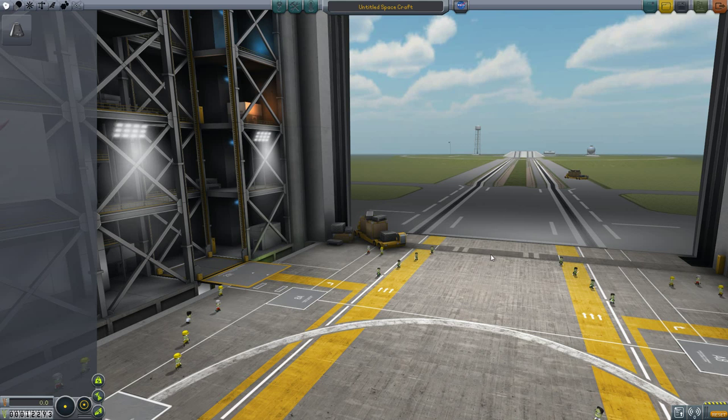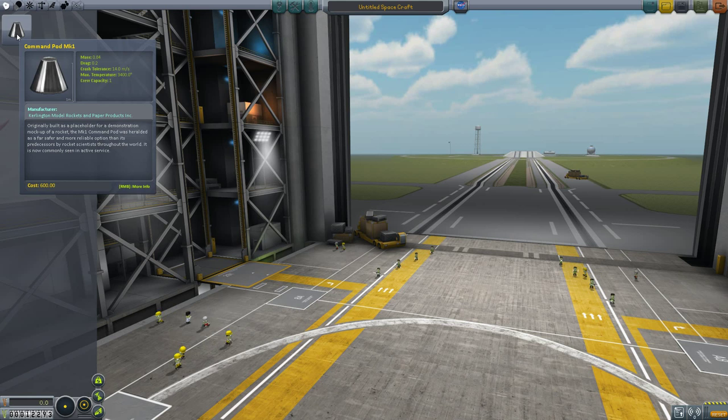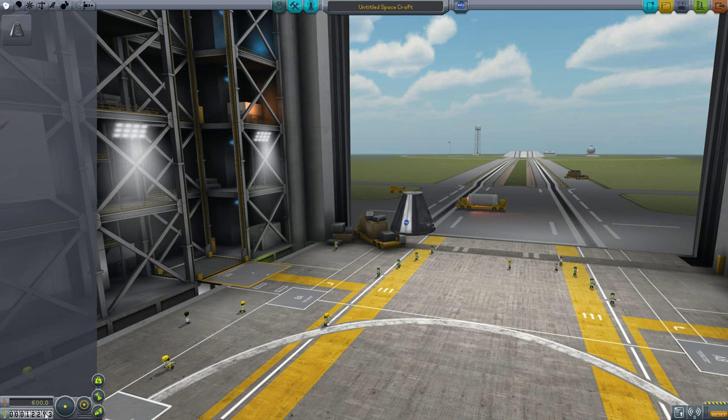Alright, so in the VAB now, if you hover over the pods and the items, it actually says the cost of them in the lower left hand. So the Mark 1 pod is 600 units — it's not dollars, it's like a weird Kerbal money. Down here at the bottom, this little ticker is how much we have available, and this is how much it's going to cost. But it won't actually apply it until you actually finish and launch the rocket. So far we are using $600.